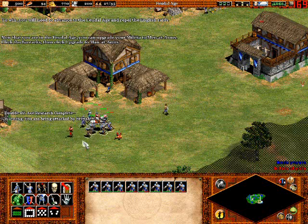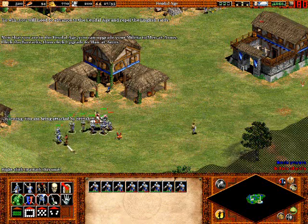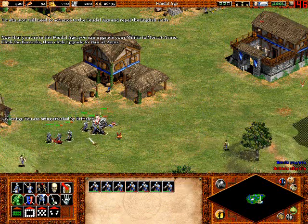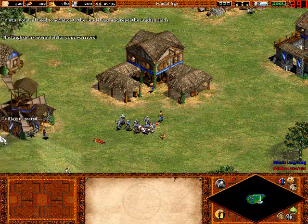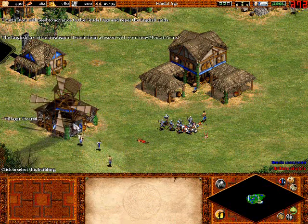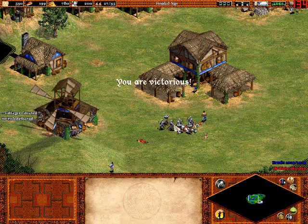We're going to fight them head on — take them head on. Fight these British guys, take down their lowly militia and that knight. I don't know where that knight came from, it's probably like your general or something. But that is it for scenario four.